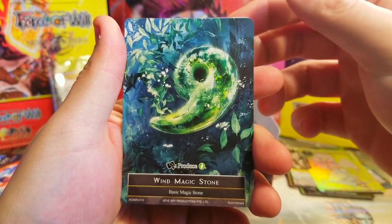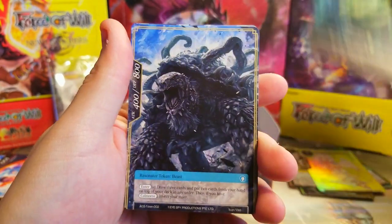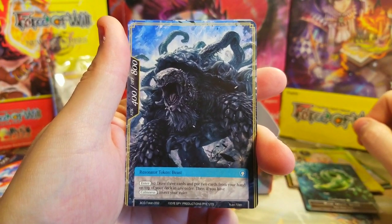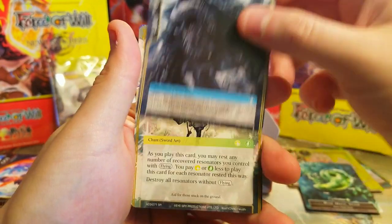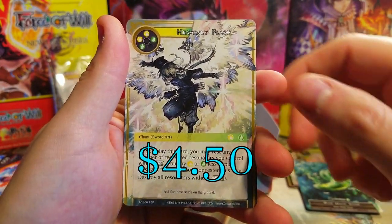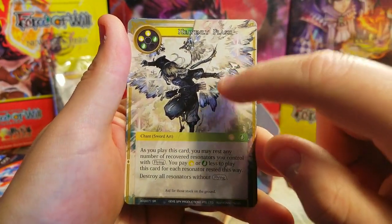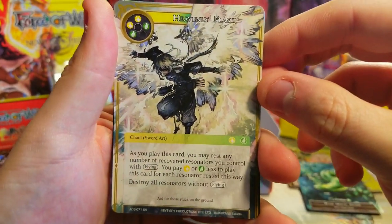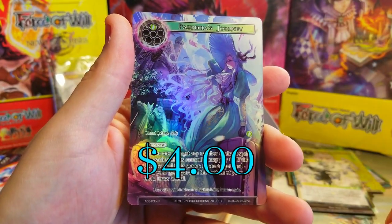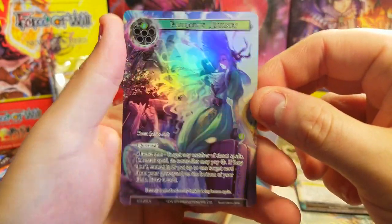Wind magic stone — I like how all these are full arts just for the magic stones. Behind it we've got a token — a resonator beast token, interesting. And behind that, Heavenly Flash as our super rare, very nice. Super rare with more Arla artwork — very good. The artwork style on these is really nice, I like it. And Barrica's Journey — just a common, but a pretty nice one.